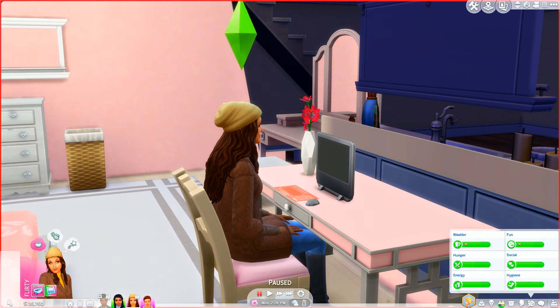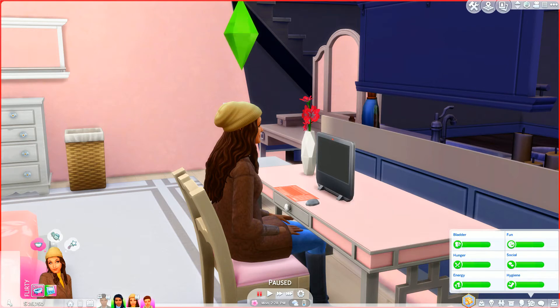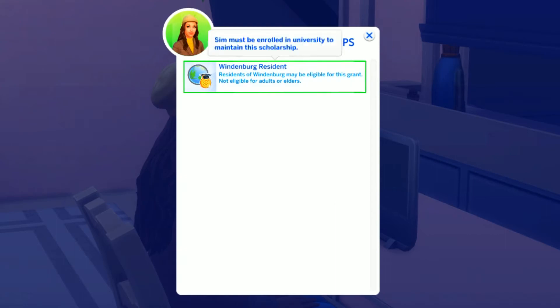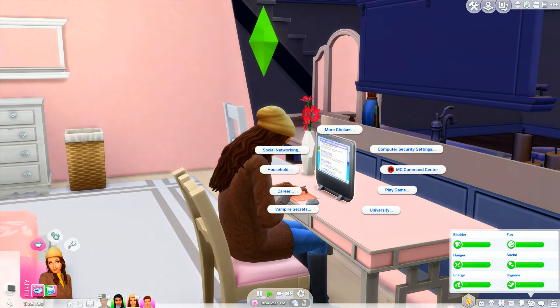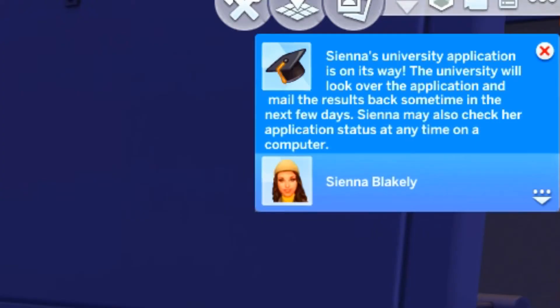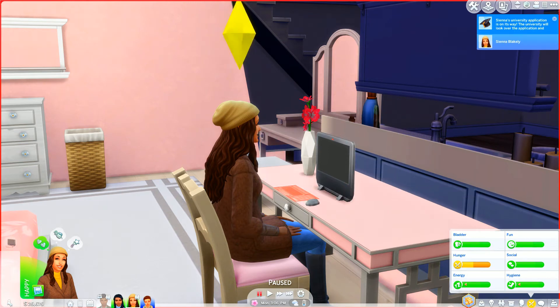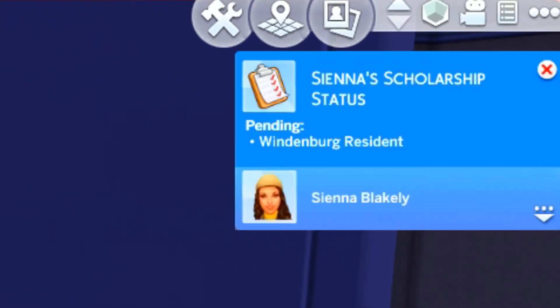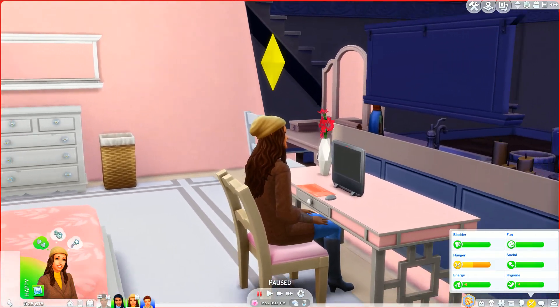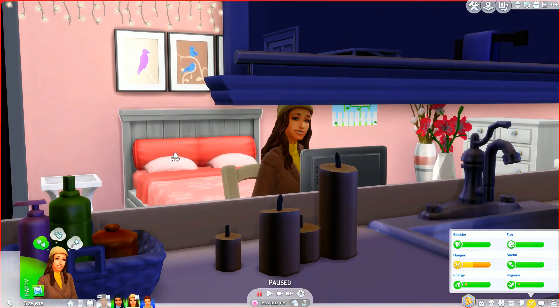Because I haven't played this family much and she has no skills, I think we're just going to apply for scholarships and see what happens, then apply for university. Actually, I think we have to be in university before we can apply for scholarships. So let's apply for university. Sienna's university application is on its way — the university will look over the application and mail the results in the next few days. Sienna may also check her application status at any time on the computer.